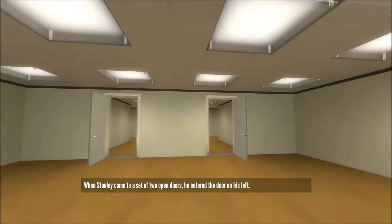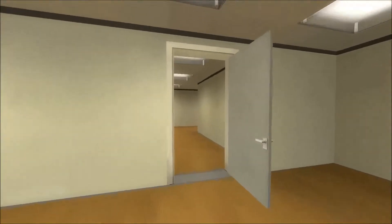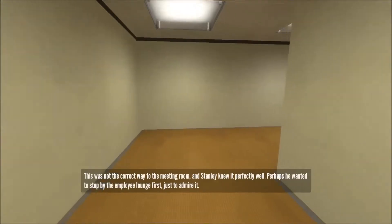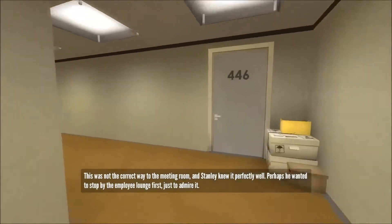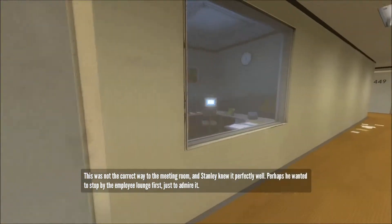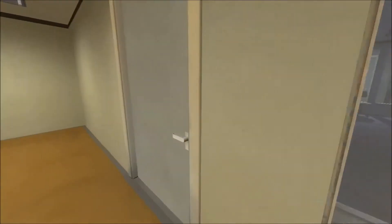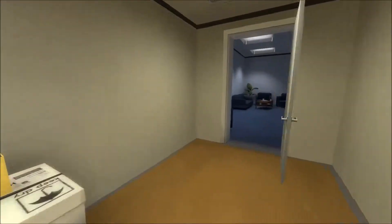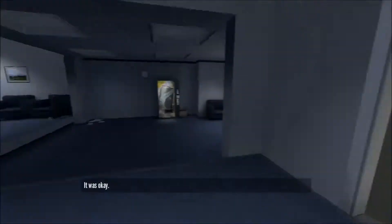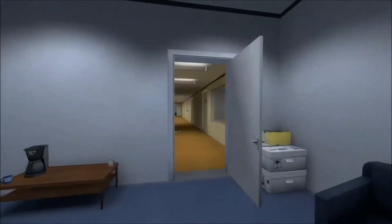When Stanley came to a set of two open doors, he entered the door on his left — just to be difficult. This was not the correct way to the meeting room and Stanley knew it perfectly well. Perhaps he wanted to stop by the employee lounge first, just to admire it. I figured if I click on every door he will relent at some point — it was okay.